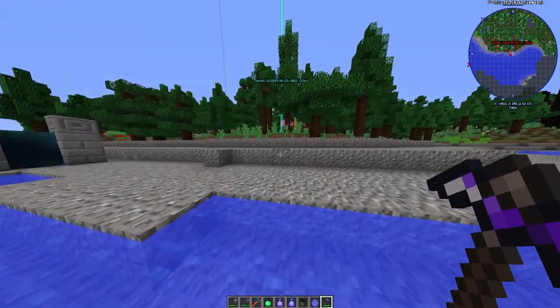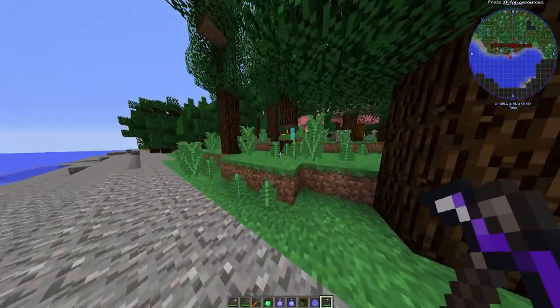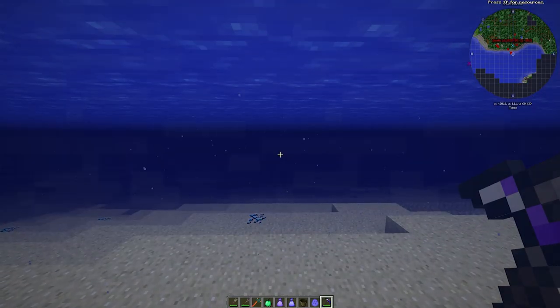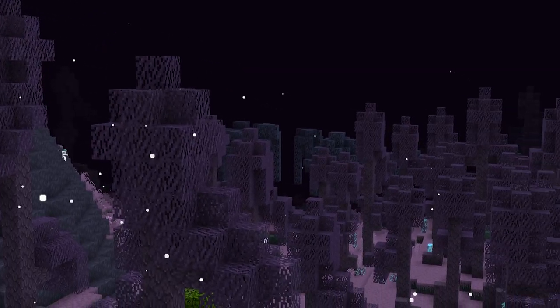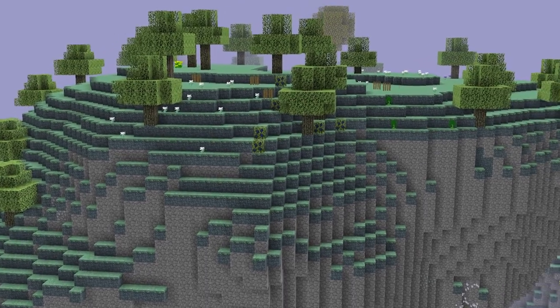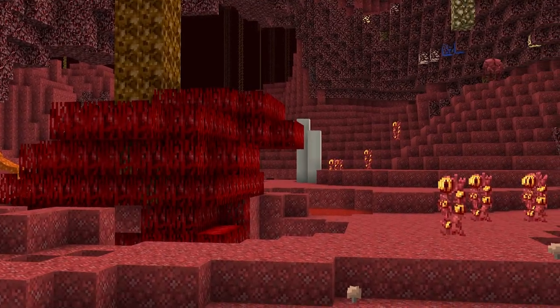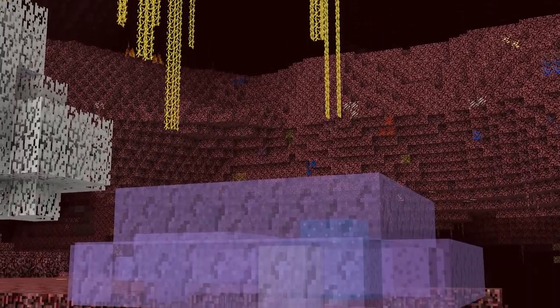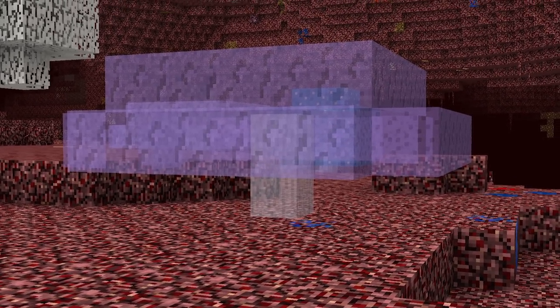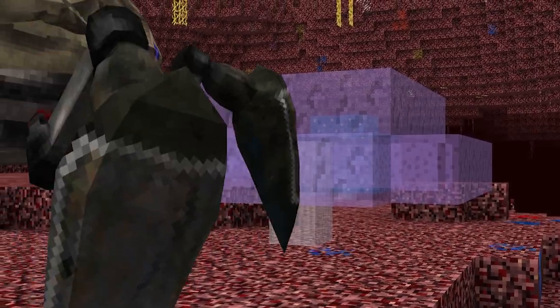First off, let's look at normal InsaneCraft without any shaders. It looks terrible. The water just looks bland and the midnight looks, to say the least, boring. And so does the Aether. The nether does kind of look sick though — it has a load of these awesome mushroom trees. I will get to these later because the shaders do have some problems with these mushrooms.